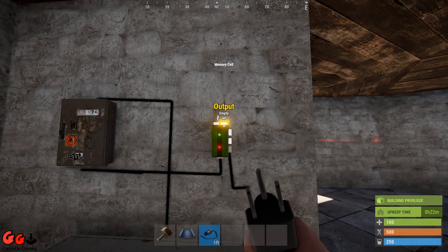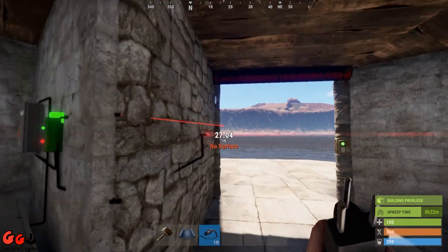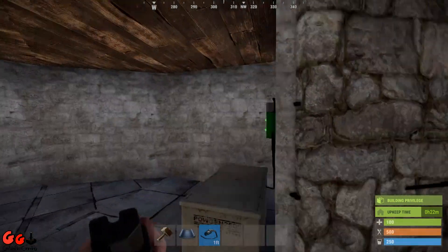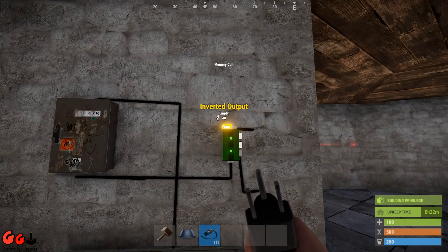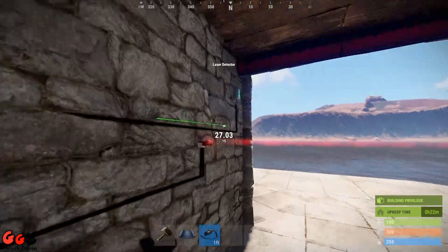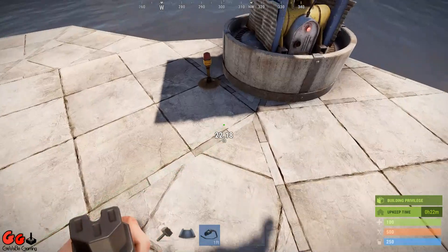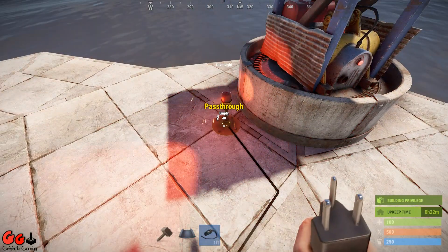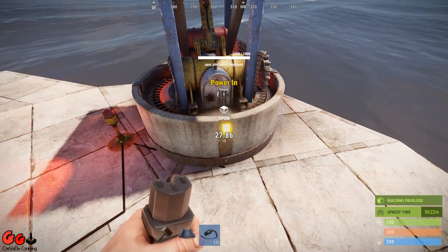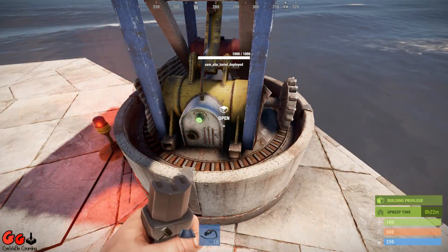Now the right-hand output of the memory cell runs to our door controller, and the left-hand output — the inverted output — runs to our siren light. The pass-through goes straight into our SAM turret, and that is pretty much the setup.